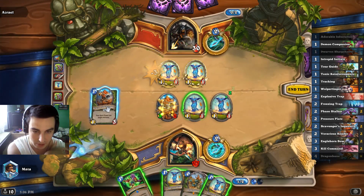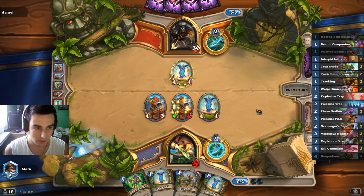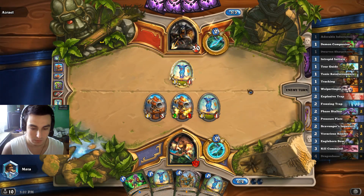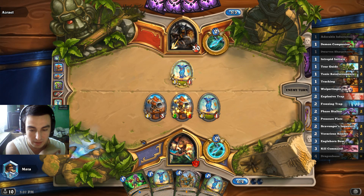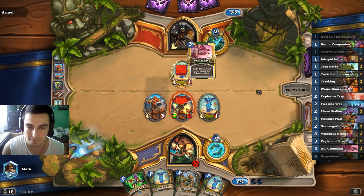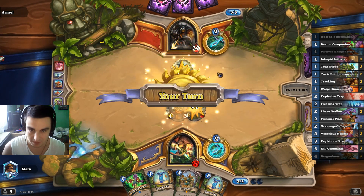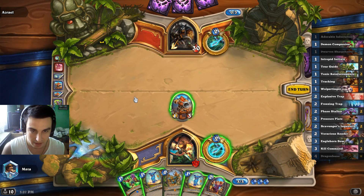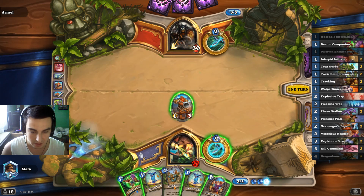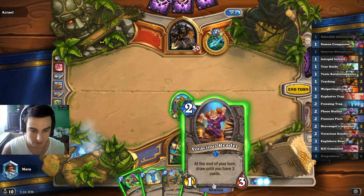And we can play the second Sharpshooter. We'll try to out-pressure him on the board. Next turn we can play these three — if necessary we can also hero power something and play Demon Companion. Oh wow, he Kill Commands my Sharpshooter. That's a lot of respect from his side. There's our card draw. Nice. And here I think we will just play out these three cards, put more pressure on the board and also empty our hand for this little guy.